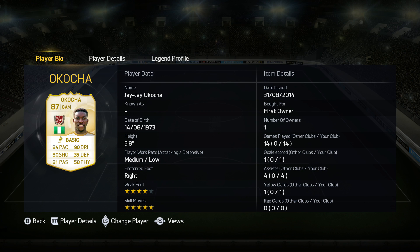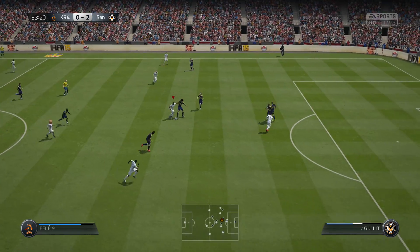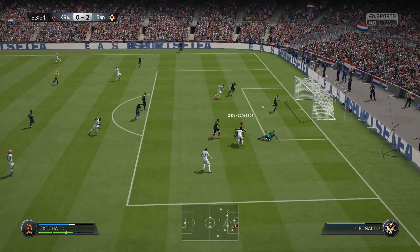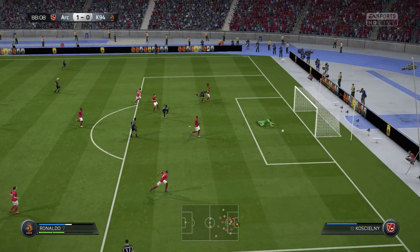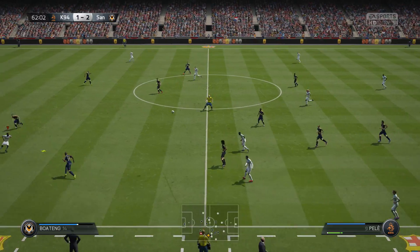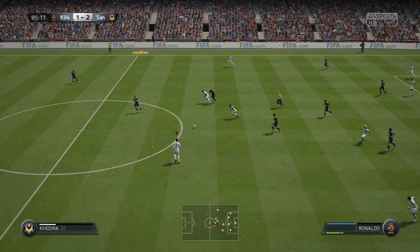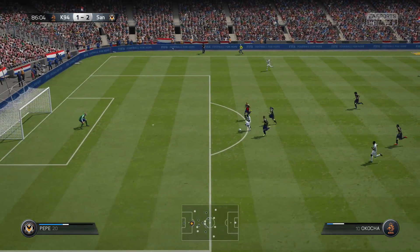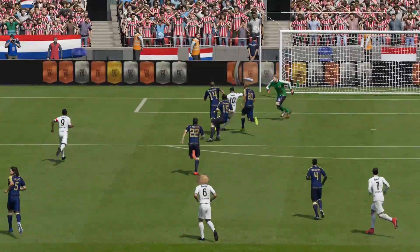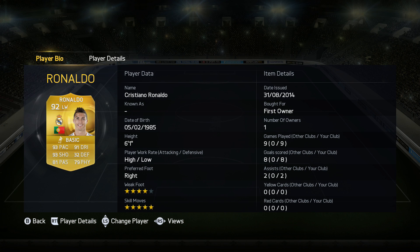Then we move on to the other center mid, also a center attacking mid who gets enough chemistry — that is JJ Okocha, probably the legend that disappointed me the most. I expected a lot from him simply because he has 5-star skill moves and great stats: 84 pace, 80 shooting, 81 passing, and 90 dribbling. But for some reason he just played so badly for me. His finishing isn't the best, his physical isn't great either — he gets pushed off the ball a lot. He only managed to score one goal, which isn't great. Maybe next time I should use him as a center forward instead.